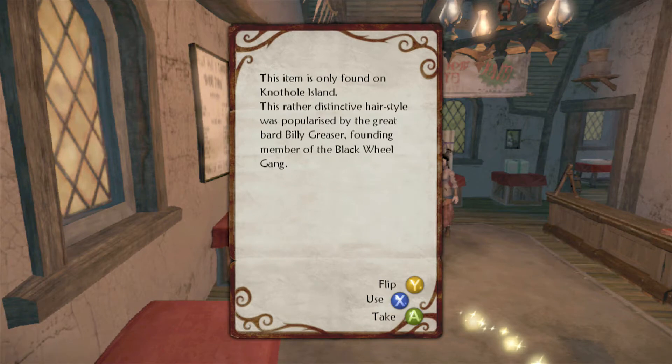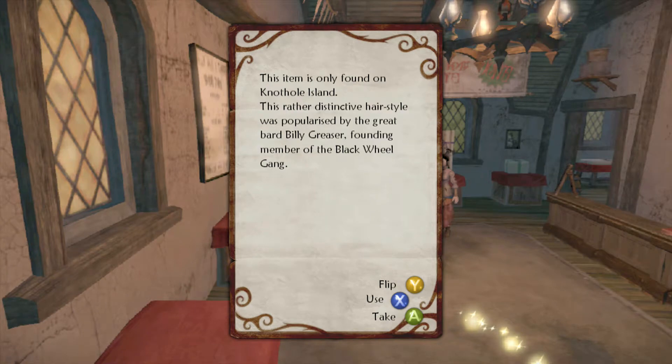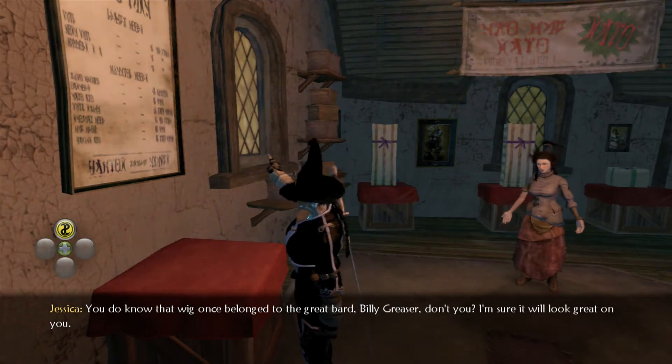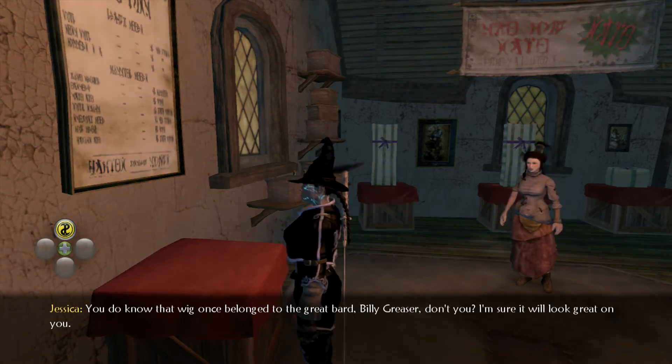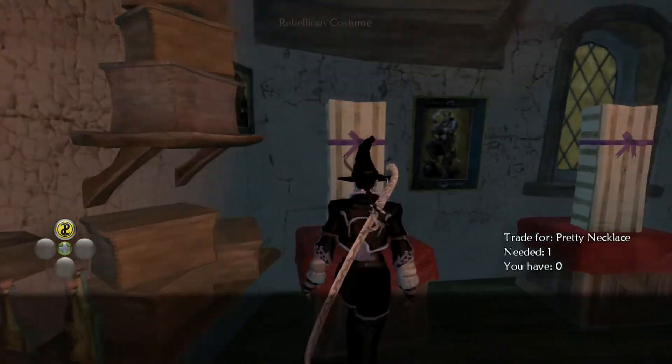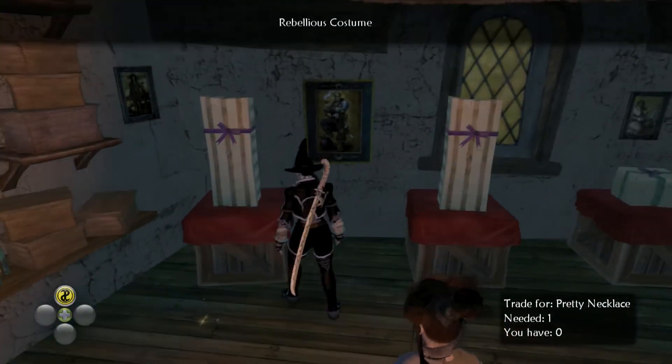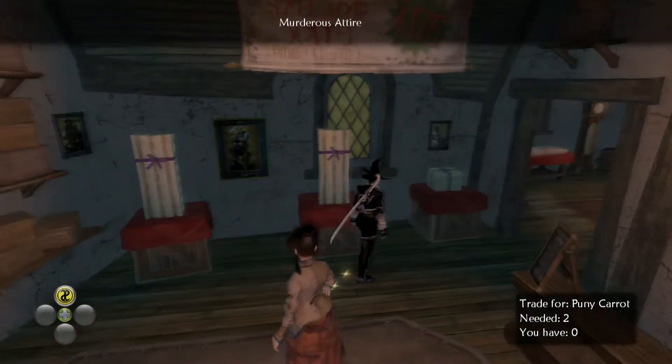A rather distinctive hairstyle worn by the bard Billy Greaser from the Black Wheel Gang. You do know that wig once belonged to the great bard Billy Greaser, don't you? I'm sure it will look great on you. We don't have a pretty necklace — we probably sold that by accident, but we'll get that later.